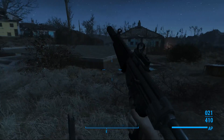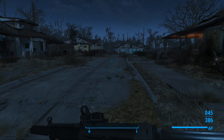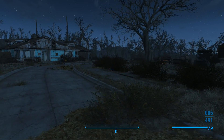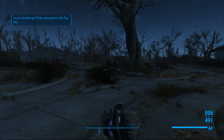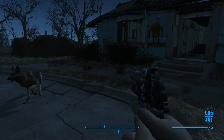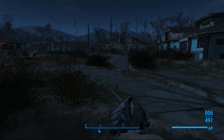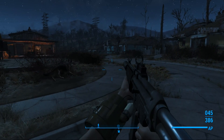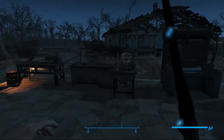The MP5 comes with a suppressor on it. You can find this weapon in the root cellar right here in Sanctuary. The Hero's Revolver — you have to find it in the Museum of Freedom. You walk in the doors, go right, keep going, and it's in one of the display cases in one of the rooms — I think the second room. The HF Blade you can craft at the chemistry station.